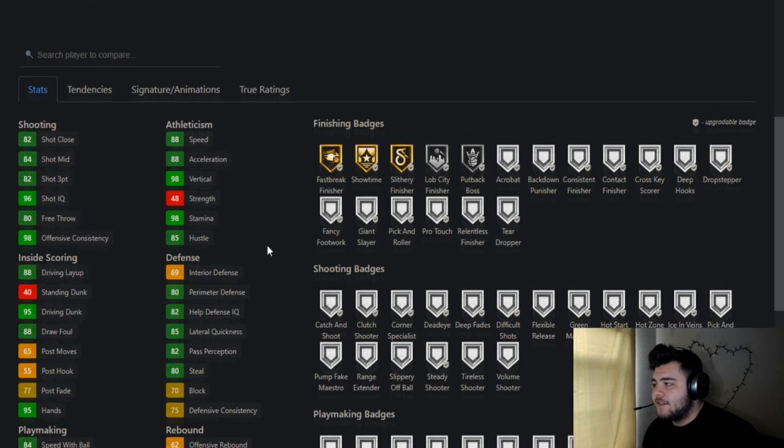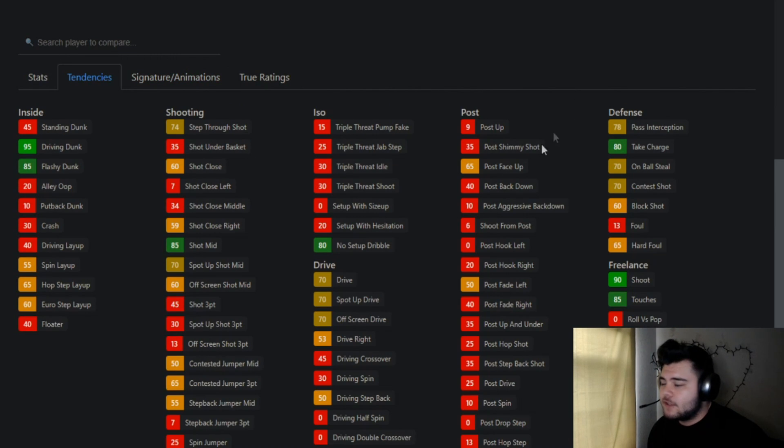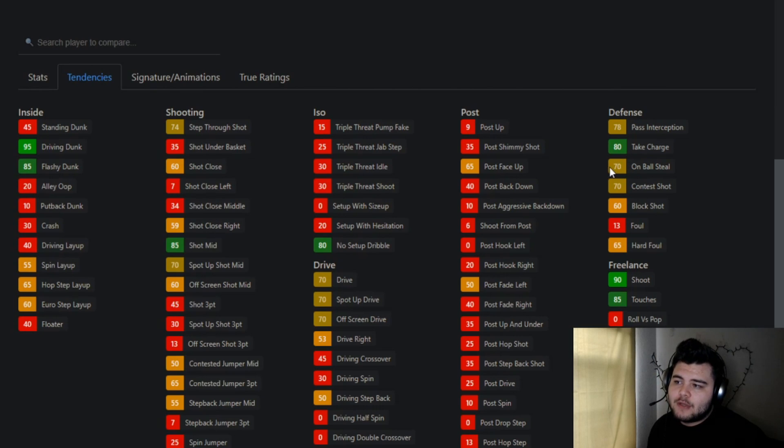His jump shot is Jump Shot 22 — I'm not too familiar with it but it should be decent. He has a lot of dunk packages; comparing them they're very similar to Marquise Johnson, who's a beast at the rim. For tendencies, he's very solid — 95 driving dunk tendency, great mid-range, 80 take charge, 78 power perception. Overall very decent.